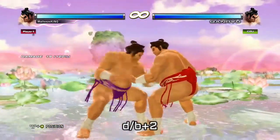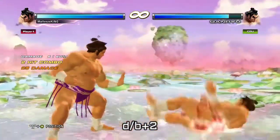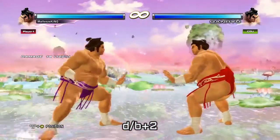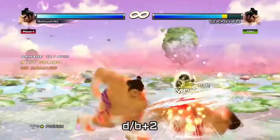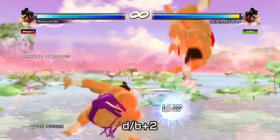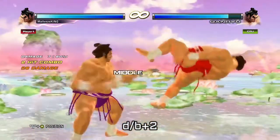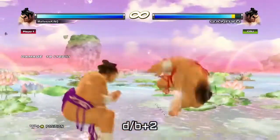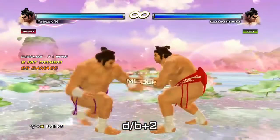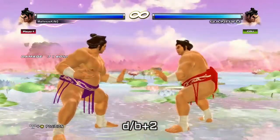The next move is down back two. It's obviously a launcher and it's a low. My philosophy is you always have to have a good mixup if you're going to do lots of good mids. In the middle of a fight it's not that seeable, and you get a huge payoff. So you might as well go for the big damage because it's a good move.